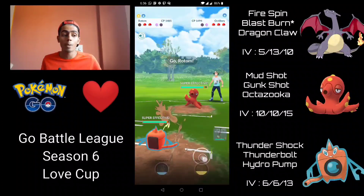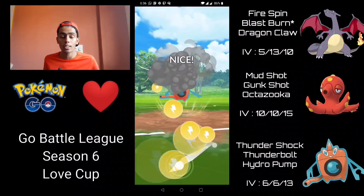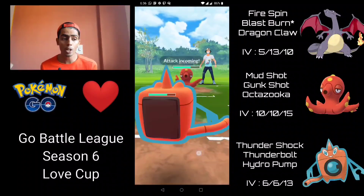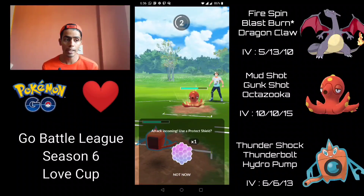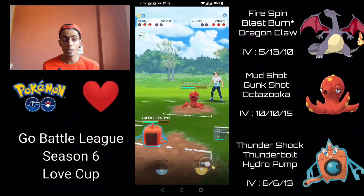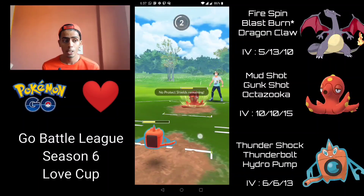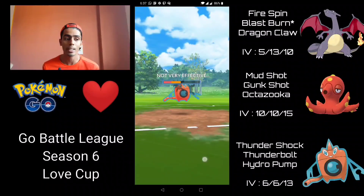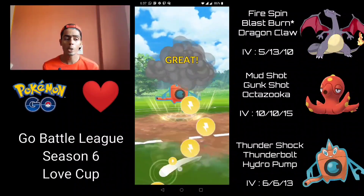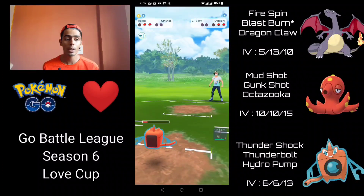They make a switch into their Octillery — I immediately go into Rotom. This is a pretty positive matchup because Thunderbolt can pretty much one-shot an Octillery. I go straight for the Thunderbolt, which gets the shield. I watch out for Gunk Shot — shield it, and they do go for Gunk Shot. Crucial, because now I can get to a Thunderbolt before they get to another Gunk Shot. The Octazooka is resistant, but those Mud Shots are adding up as super effective. We get the attack debuff as well but Thunderbolt still hits hard enough at super effective to take out the Octillery.